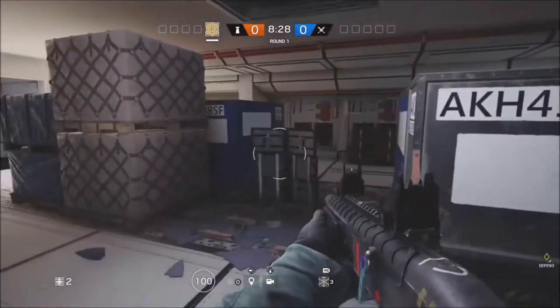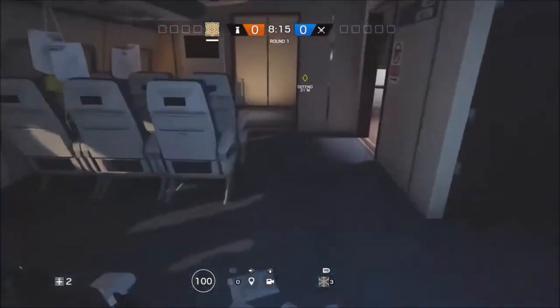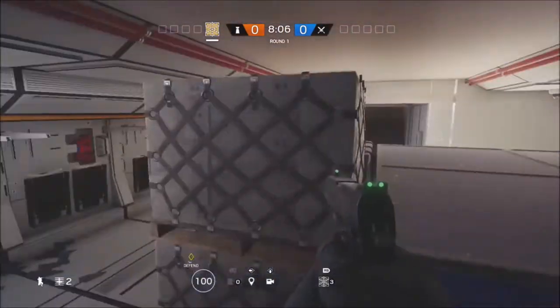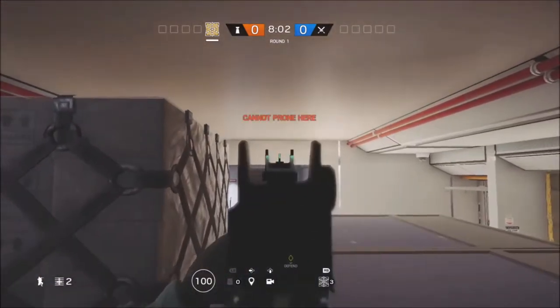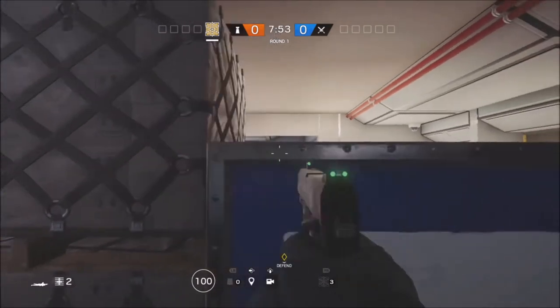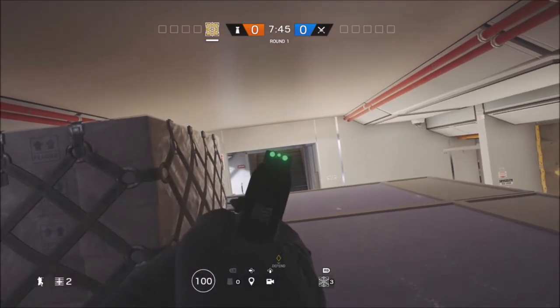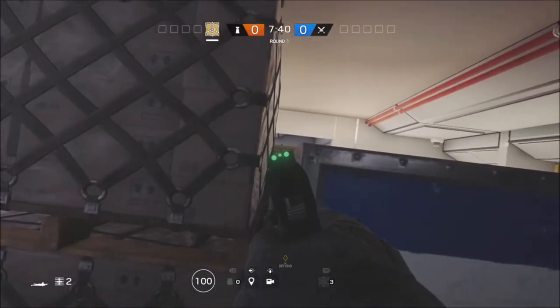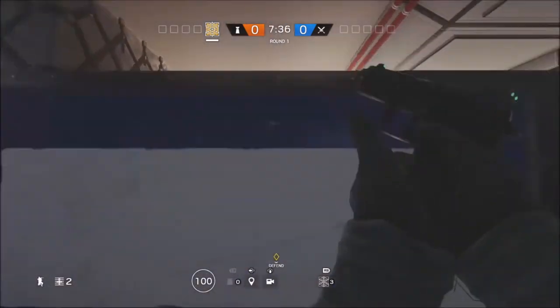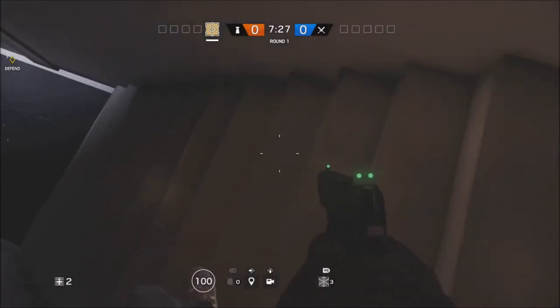Moving on to the Plane map. What you will need is an operator that has a shield. Place it between this box. Open up the hatch, or ask your friend if he's got a shotgun to open it up, or even use an impact grenade. Come upstairs, run down to the hatch, and drop down onto the shield. What you can do is just stare at the stairs and see if enemies come down, because you will see their feet before they even see you. Make sure you've got a good gun though — not a shotgun or a pistol. Also be careful of the hatch, because if you open it they might drop down and shoot you.